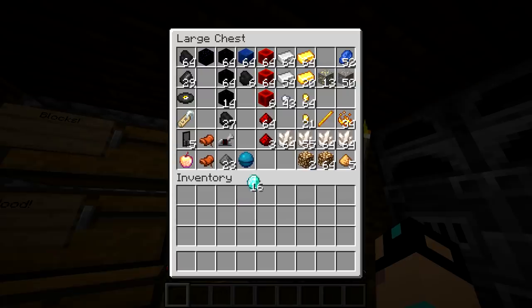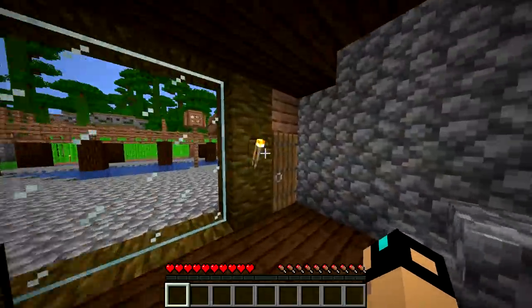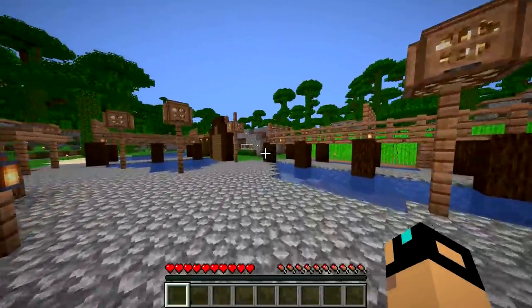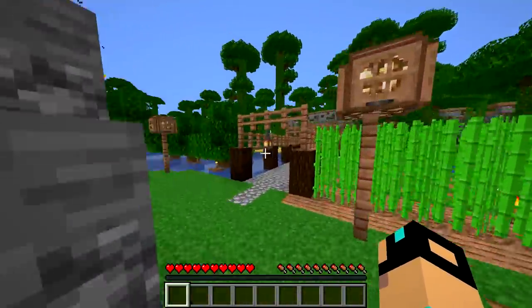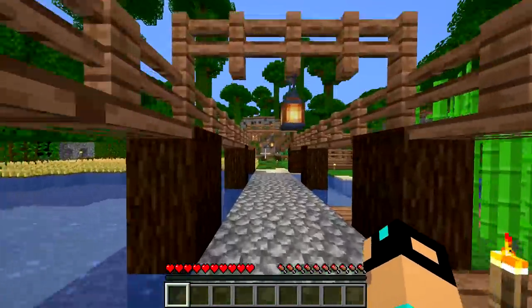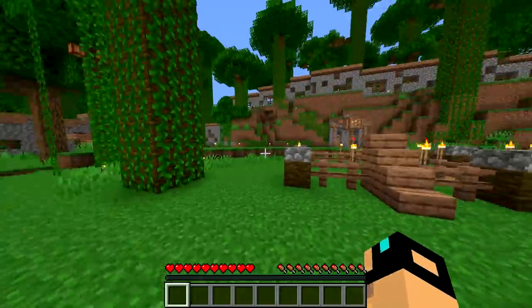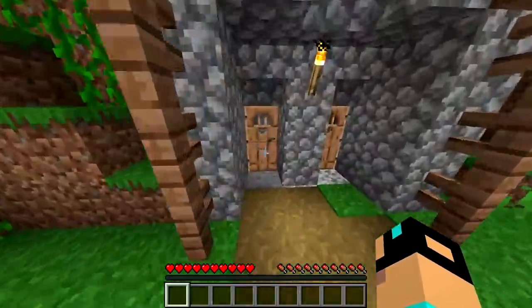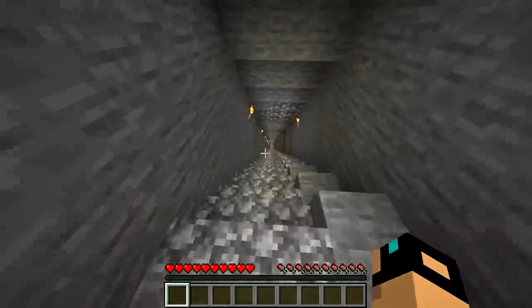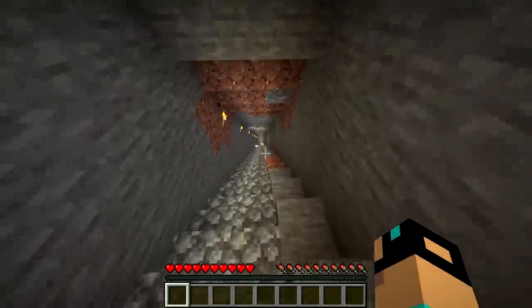It brings back memories — I died and lost a really good chunk of cobblestone. That ghast spawned out of nowhere. I had just started building, just cut off the camera, and all of a sudden I heard that typical ghast sound, and I died. So that's terrible — first three minutes of the episode. But hey, we'll be able to get some armor back. We have a mob spawner, which means we're not really strapped for XP.